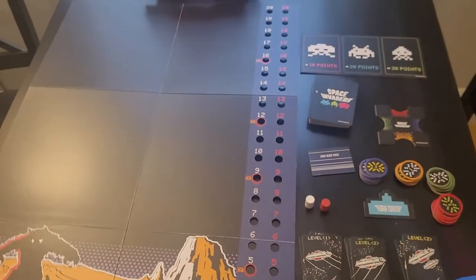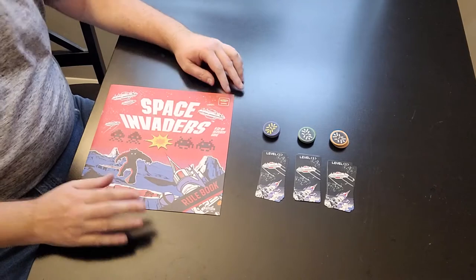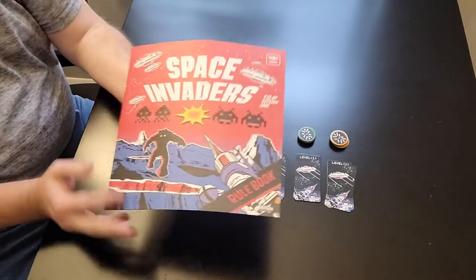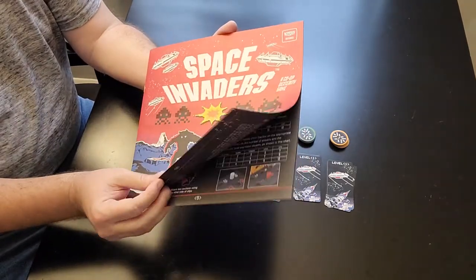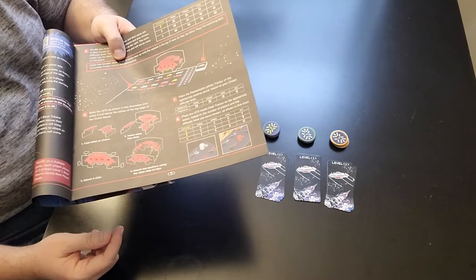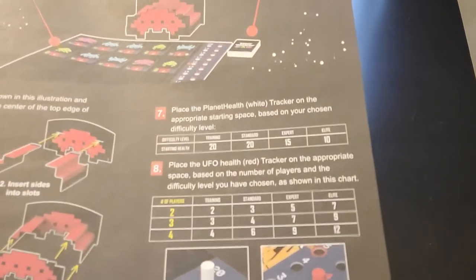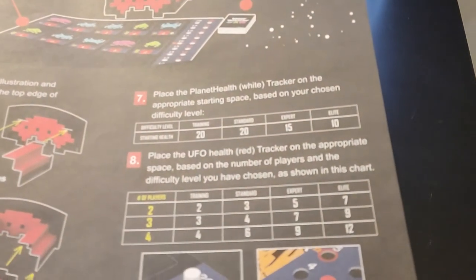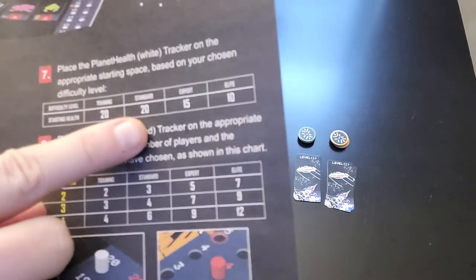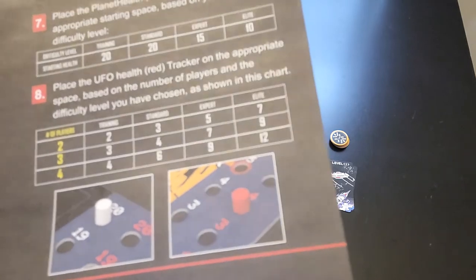Let's go ahead and get this set up so I can show you how to play. Before we head to the floor, let me show you a couple of setups. First what you're going to do is take your instruction booklet and turn it to the first page. This is how you're going to determine the difficulty level of your game — it will determine how high your health starts. You can see it has 20, 15, and 10, which correspond to training mode, standard, expert, or elite. You choose how high health you want to start.